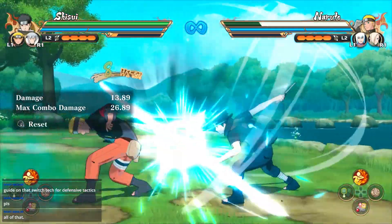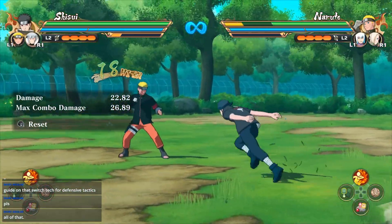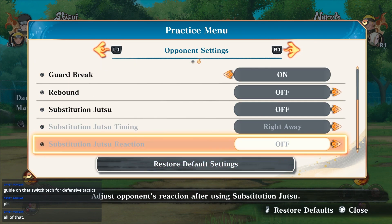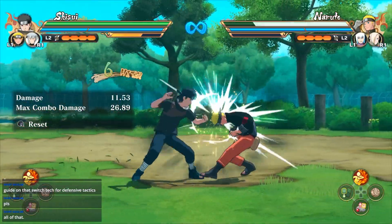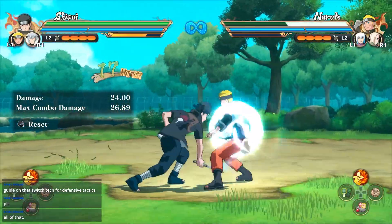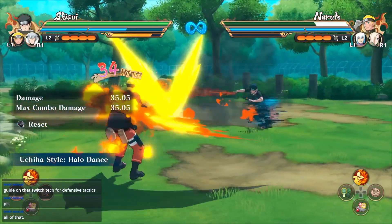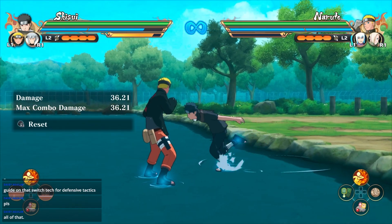There you go — that's a genuine combo string the opponent cannot block. I'll go ahead and go to my settings so you guys can see I'm not capping it — opponents' guard when damaged — and I'll even put on rebound as well. There you go. As you can see, the AI cannot block. It's confirmed safe; you can follow up with whatever you want, throw items, bombs — it's a guaranteed string.